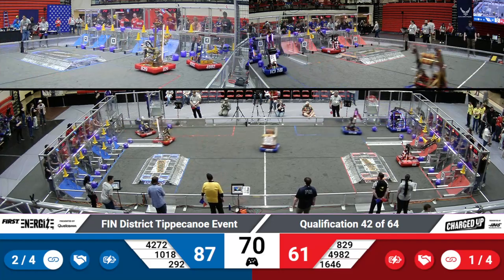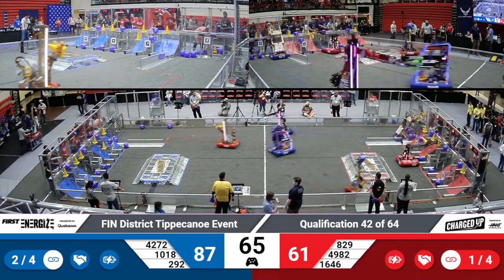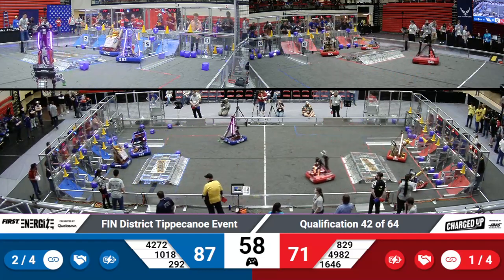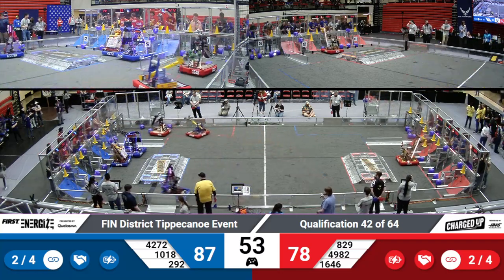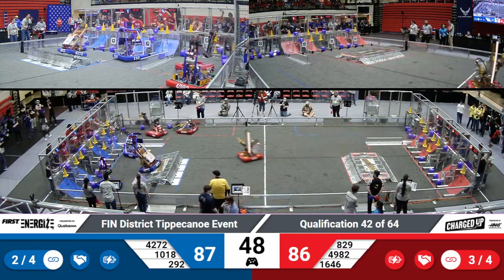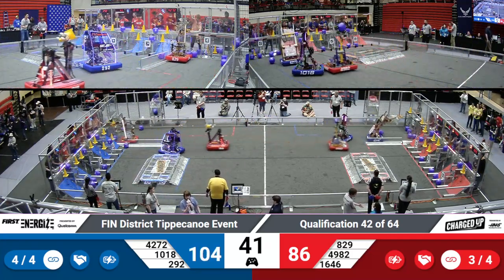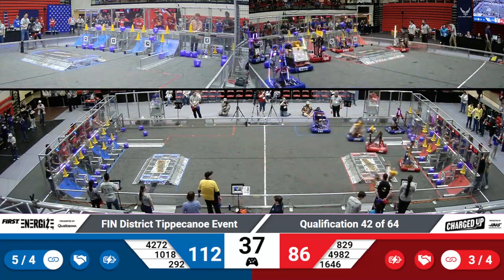4-2-72 showing off their swerve drive and how nimble they can move and react to obstacles, making use of their human player at the loading dock to pick up their cones. 10-18 picking up a cube from the other side of the field and delivering it to their grid. They're trying to create as many links as possible. We have reached that cooperation bonus, lowering the threshold for the rank point — they now only need four links instead of five. The score is currently 104-86, with just under 40 seconds remaining in the match.